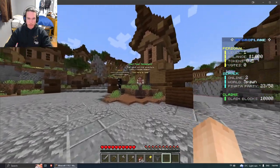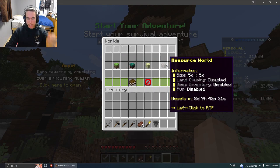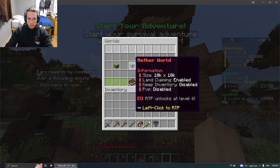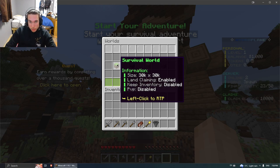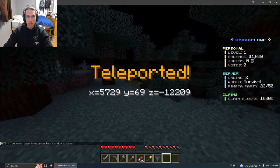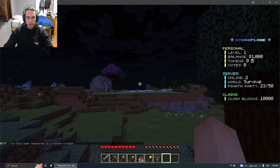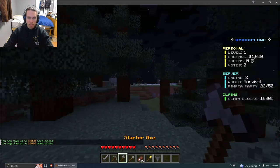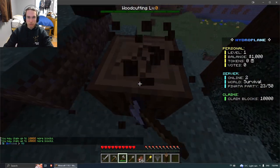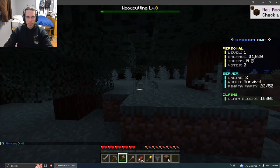I'm just gonna go over here and start the survival world. It spawns you in a random location and there's custom stuff everywhere — this is sick as hell. Other players might be in here too, I'm not sure. When you play Minecraft, step one is get some wood. There are wood cutting levels and everything — it's actually pretty dope, there's quite a bit of content in this.